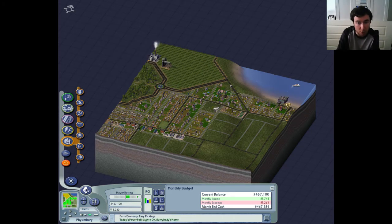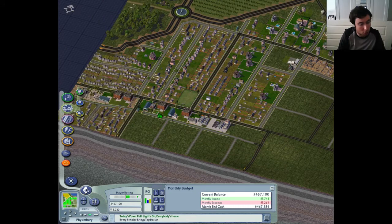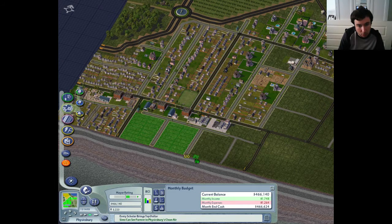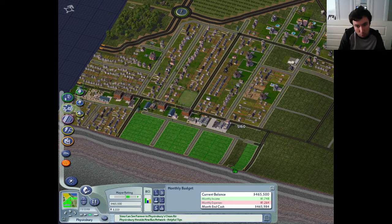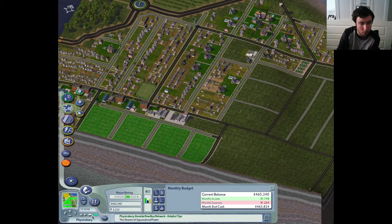A bit more usage now, I think, now that I've built the bus stop over there. More people can access that area, so that's good news. Continue zoning residential then, I suppose. Fill these in. Can I do this in one go? No, it won't let me. There we go. So accelerate time, allow all of those to build.